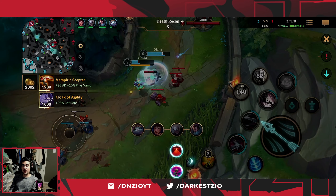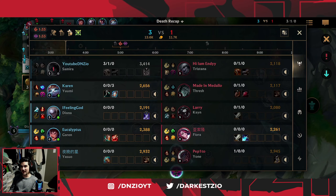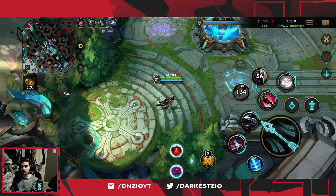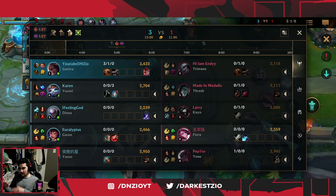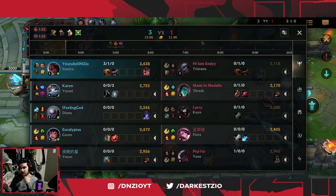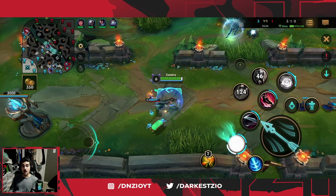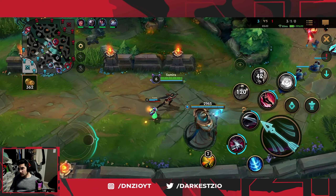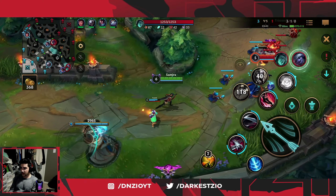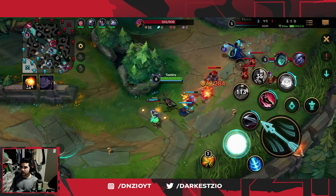I'm using my melee form when shoving the wave in, but now I'm going for the reset because I have enough gold to buy boots. Usually when you reset you want to have enough gold for your boots. If you're resetting before having enough gold for boots, something must have gone really wrong in lane.